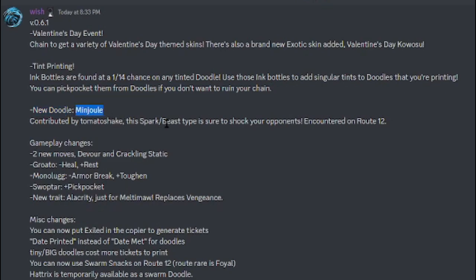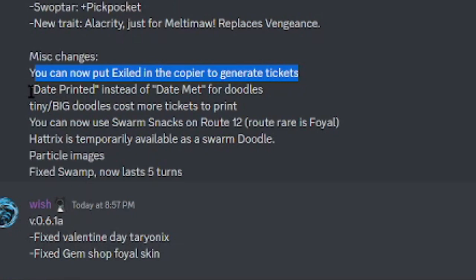We got a new doodle, Menjolo — it's a Spark/Beast type, not bad, and you can get it on Route 12. Gameplay changes include two new moves: Var and Cracking Static. Grotto lost Heal and gained Rest. Monologue lost Armor Break and gained Toughen. Swap Tar now has Pickpocket, which is pretty awesome — I was using my Henshin for Pickpocket but now I can free up that move slot. New trait LR Curatee just for Mountain Mall, replacing Vengeance.